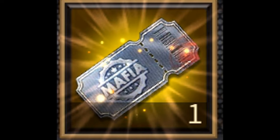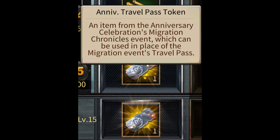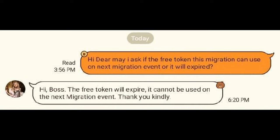My two hours are definitely worth more than five dollars, so I'm definitely not going to grind on my farms for this pass. Also, I think this is only going to be a one-time thing because the item is called the anniversary travel pass token, meaning they're giving it for free only because it is their anniversary. Probably the next time they give this for free will be their next anniversary — it's not going to happen every single migration. Also, GM has confirmed that the migration token will expire at the end of this migration event, so you have to use it during this migration event or you won't be able to use it next time.